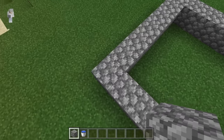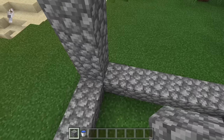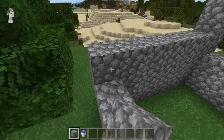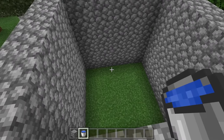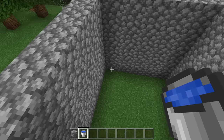Now come over to one corner and build up another 4 blocks. Then extend this all the way around, just like this. In the end, you should have 5-block-high walls. After you guys have finished making these walls, you should have a center space that is 5 blocks wide, 5 blocks long, and 5 blocks tall.